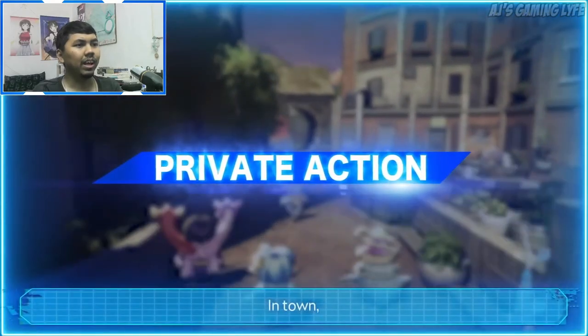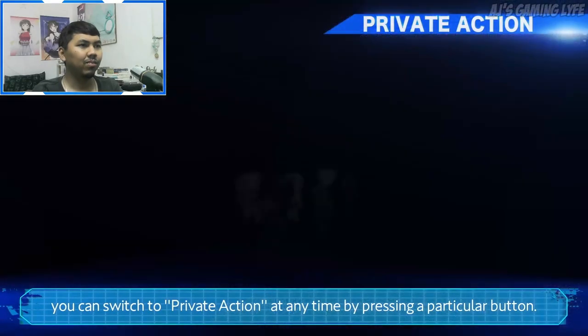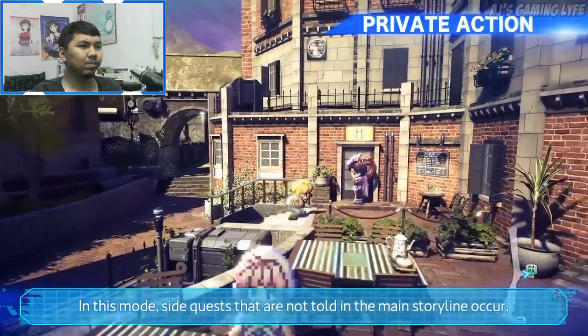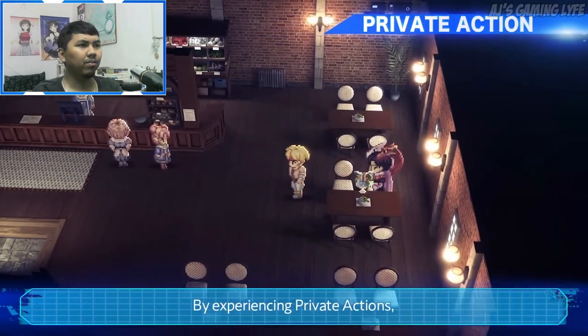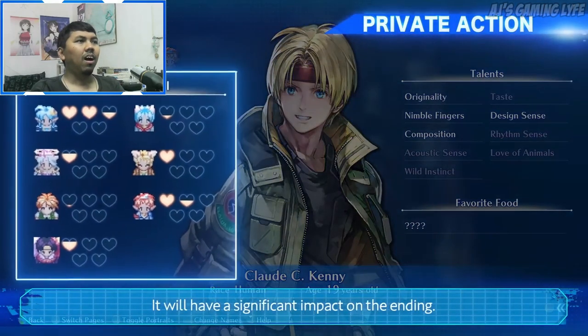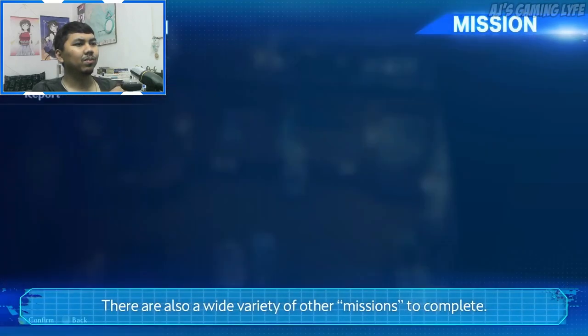In town, you can switch to Private Action at any time by pressing a particular button. In this mode, side quests not told in the main storyline occur, and more in-depth episodes with your party unfold. By experiencing private actions, the friendship level with other characters changes. There are also a wide variety of other missions to complete.